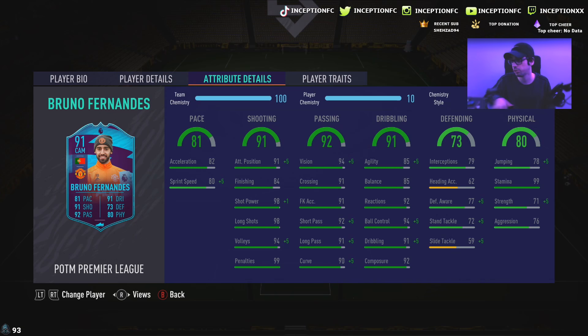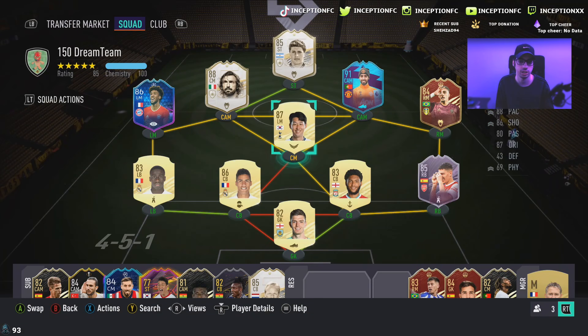Dribbling on the card — here's the thing about Bruno Fernandes' card: his dribbling is actually not that bad because his reactions, ball control, dribbling, and composure are so high, in the 90s, that he actually dribbles well in game. You still feel the 85 agility and 85 balance, but the game compensates for it with the other stats. Defensive stats for base card stats are very good as well. If you give him a Shadow Chemistry style, it's just a very good rotational player to have in your squad. Physical stats: 71 strength, 76 aggression, and 99 stamina — 99 stamina is massive to have in a game like this.